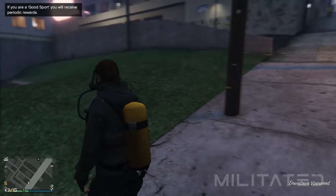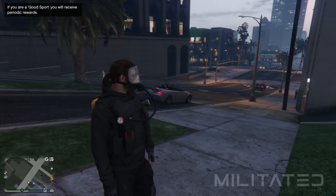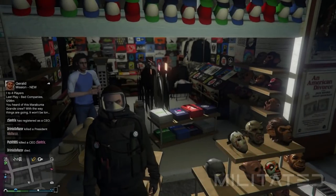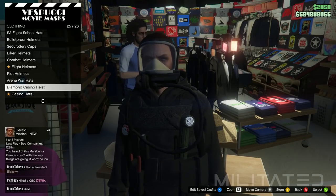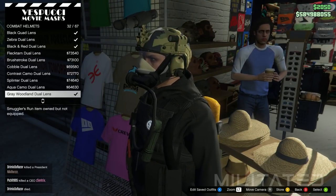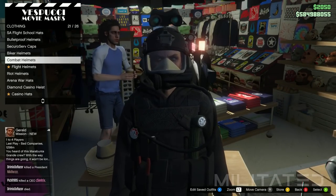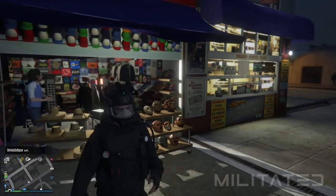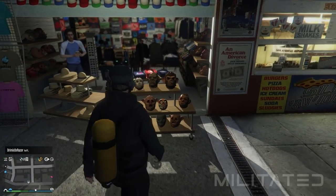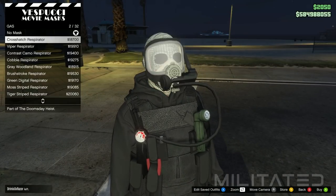Now that we've finished transferring, it's time to add the finishing touches. Head down to the mask store at Vespucci Beach. Start browsing the hat section, go into the combat helmets category, and scroll through the list until you get to the black dual lens — you can also use the black quad lens. Hold right on the d-pad to put the lenses in the up position if they're down. Then browse the mask section, go into the gas category, and scroll through until you get to the black respirator.